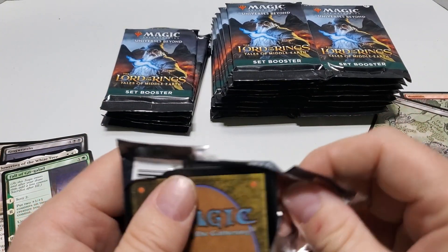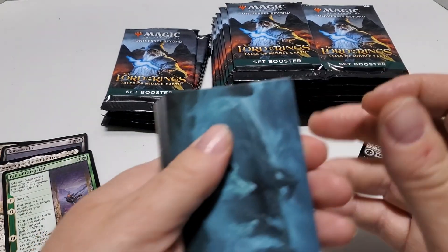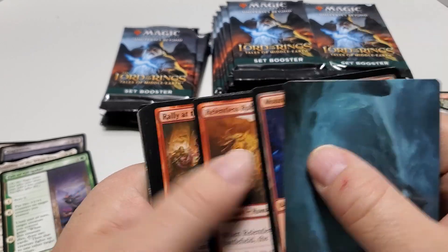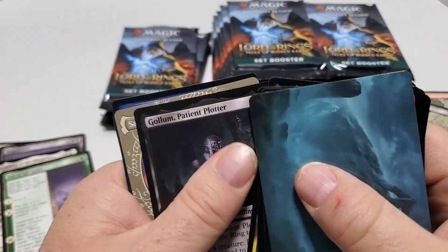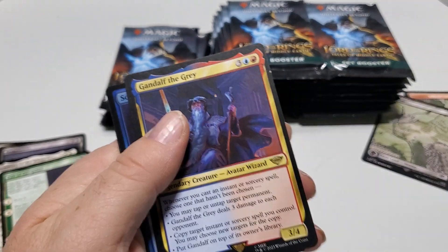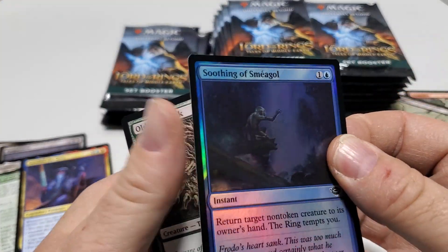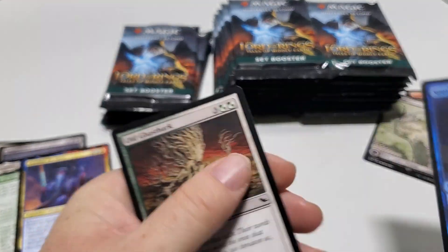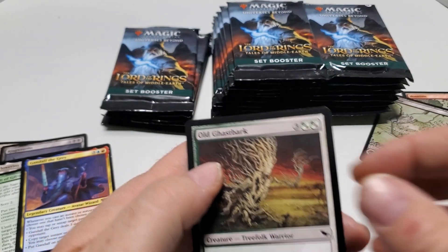There's another list card there, and that's a grave for the rare. And Old Ghost Bark for the list card.